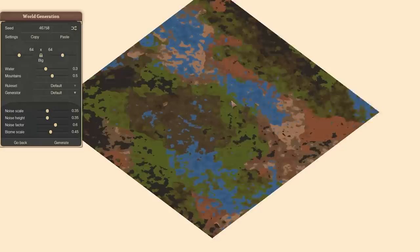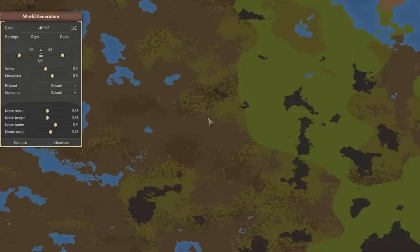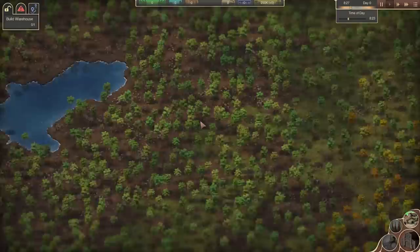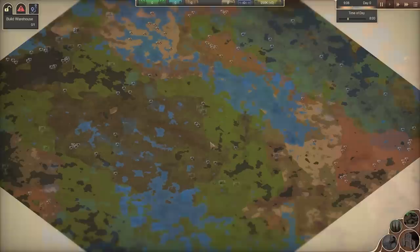I wanted to start off with a decent beginner map and I've generated this world, lowering the amount of water so we'd have a nice open landy area in the middle without too many mountains, so we can store our warehouse—because at the beginning there are a few things we need space for, much like in Factorio. The world is loading in from this beautiful blur. We have our world here, and it's giving me a lot of those Factorio vibes that I like.